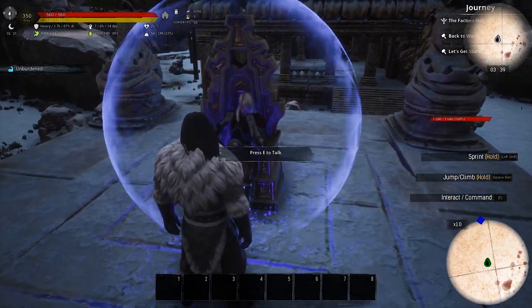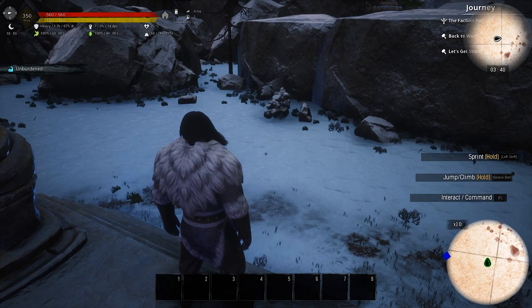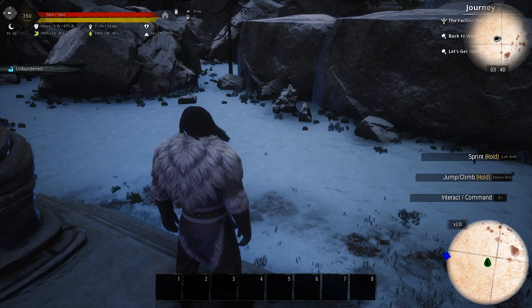This is the NPC you need to talk to. But you will see those rock formation mobs around, so make sure you kill them first because they can be very annoying while you are trying to talk to the NPC.